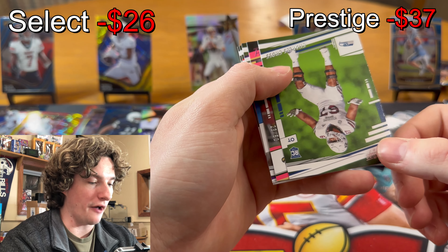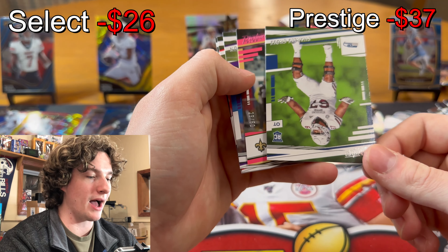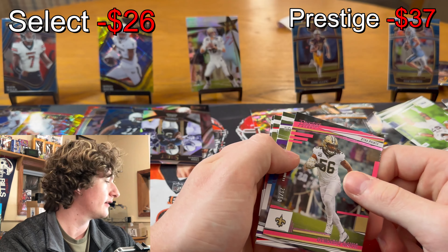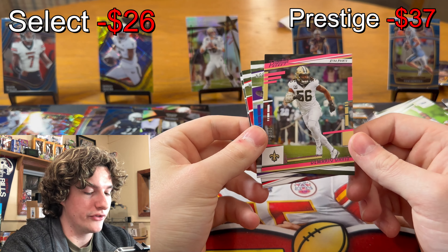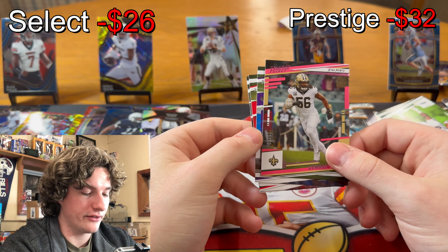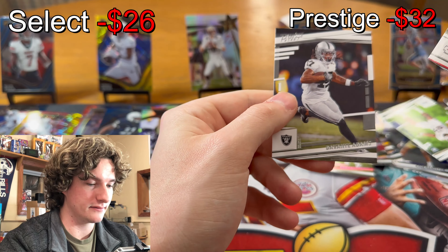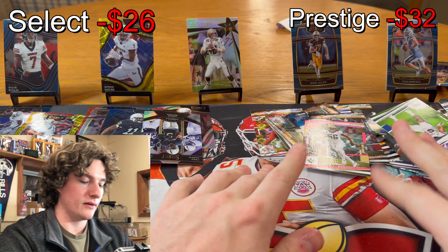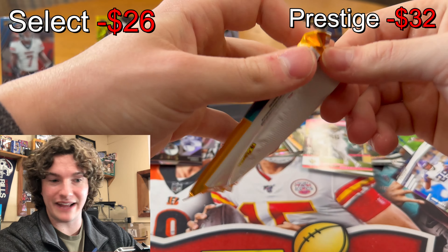29 of 50. 29 is my birthday — could be lucky, Saints come on! De'Mario Davis, 29 of 50. Buckner, Davante Adams. Two more packs left. We pulled our two numbered cards — we got De'Mario Davis out of 50. That's our highlight of the break today.